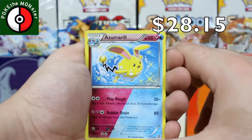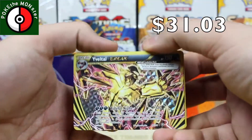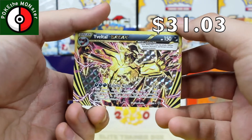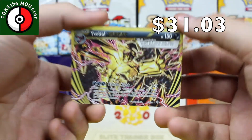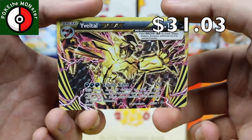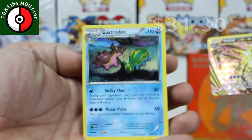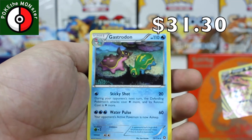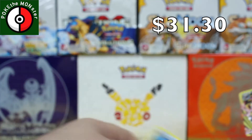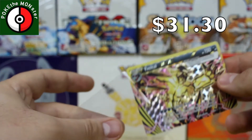Azumarill is our next card. Our reverse holographic is — a Break card! Yveltal Break! Holy freaking crap, that's awesome! We've officially gotten four Break cards from this box, which is incredible — four freaking Breaks! Yveltal Break is an awesome card. Our rare card is a Gastrodon, a non-holo rare. But that Yveltal Break — very cool card.